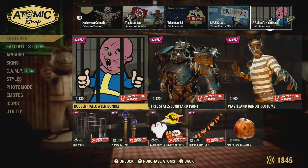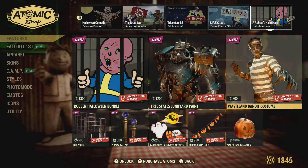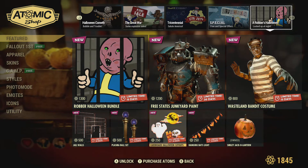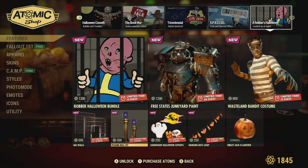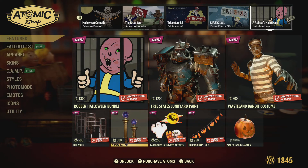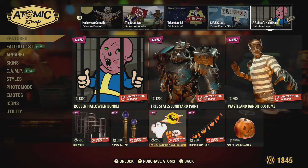From last week we have the Rubber Halloween Bundle, the Free State Junkyard Bundle, the Waste That Costume for 800 atoms, and the Jail Wars - I don't know if anyone has purchased that but it kind of looks cool. These are on for another 13 days, so you still have time to buy these and earn some additional items.